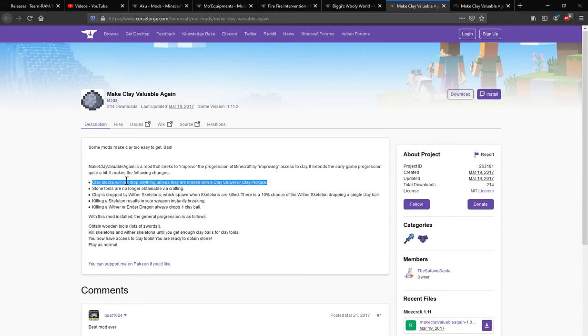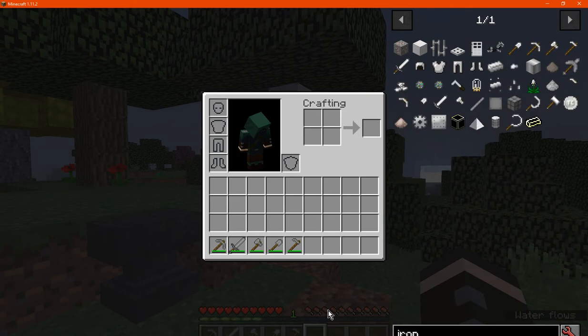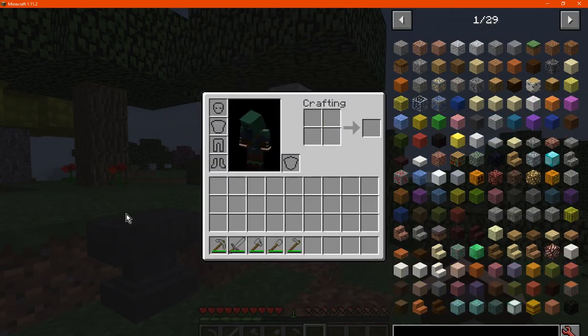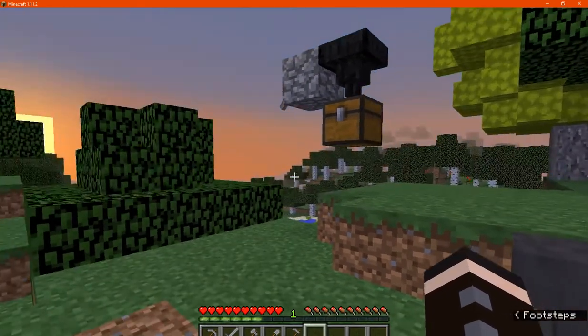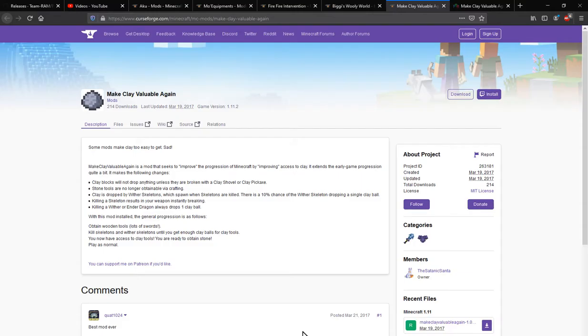So you'll be using clay tools in place of stone ones. Clay blocks will not drop anything unless broken with the corresponding tools, so you may need to use wooden tools for quite a while. Iron recipes haven't changed, so you may have to rely on villages or just use wooden tools for much longer than usual — making this more of a progression-changing mod, almost a hardcore survival experience.